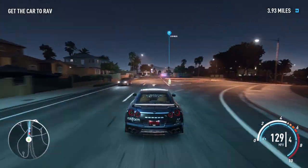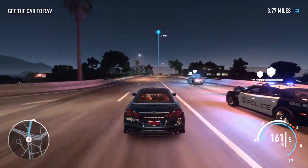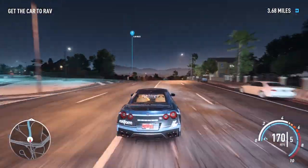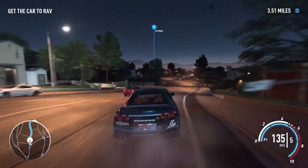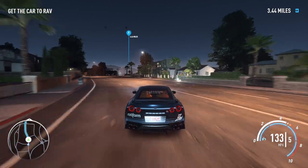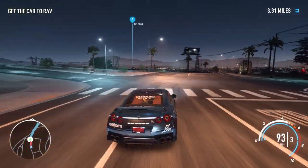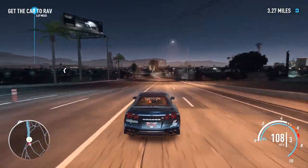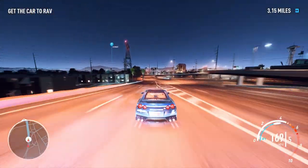Basically what I have to do is get rid of the cops and get myself to Rave. I'll be right back once I get there — there's no point in you guys watching me drive this thing all the way to Rave's place because it's really far. It is a drag build, so it doesn't really handle great, but honestly it's a lot better than some of the race builds in the game.